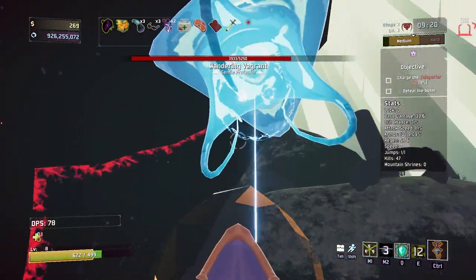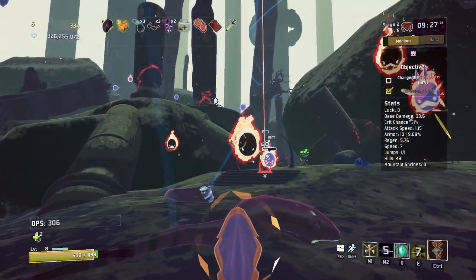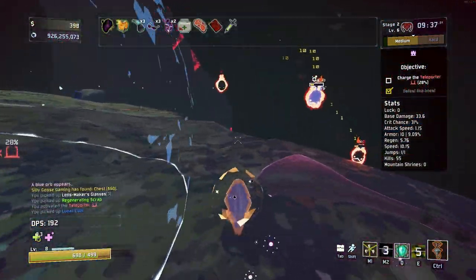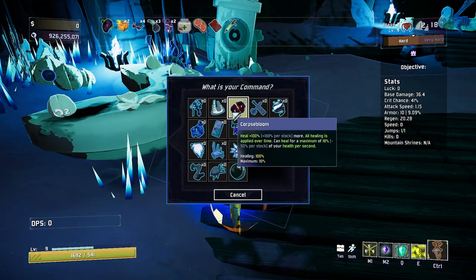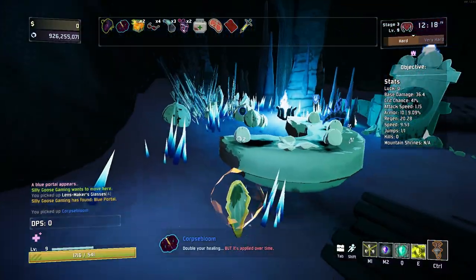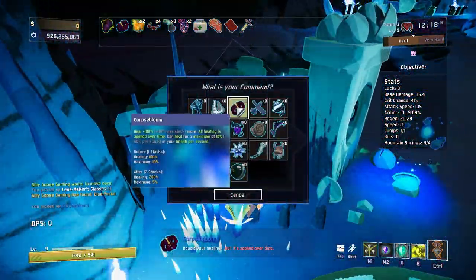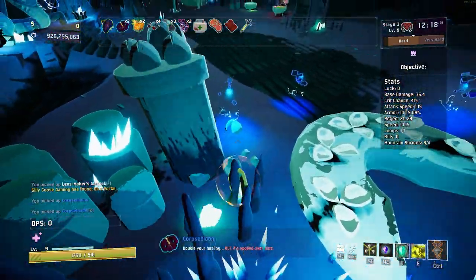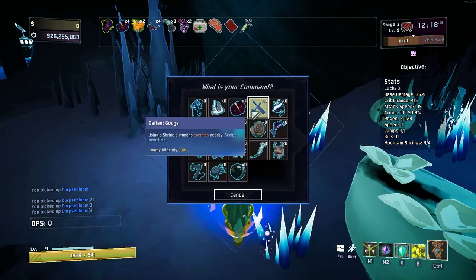We're going to charge up all of our shield and explode it. That almost was able to kill him, so it can do very good damage. We can now get the Corpse Bloom, and this is going to help us out a lot — it's going to apply all of our healing over time. We pick up a couple of these: two stacks, three stacks, four stacks, five stacks. You double your healing, but it's applied over time.